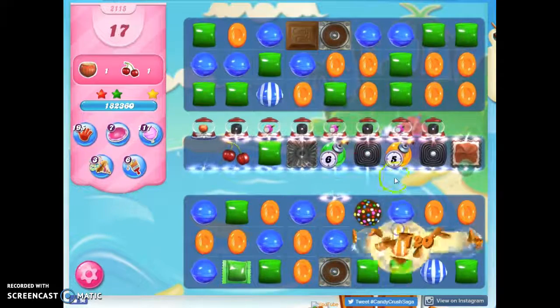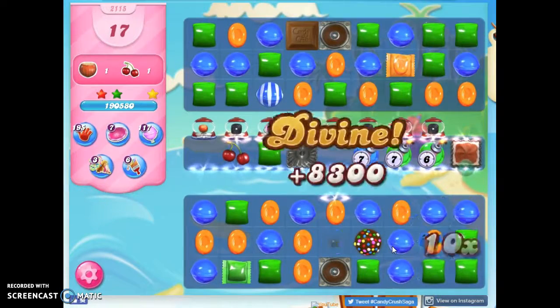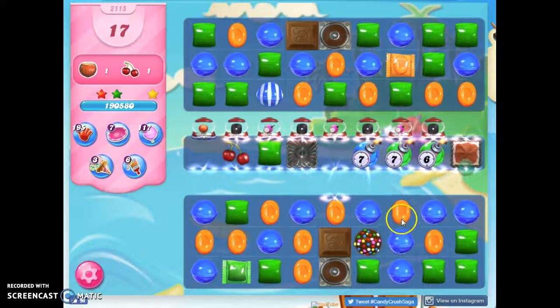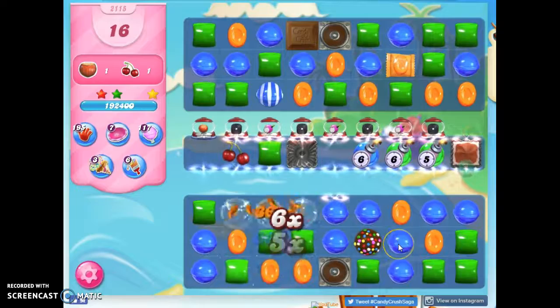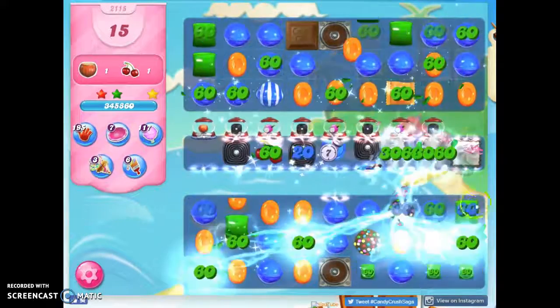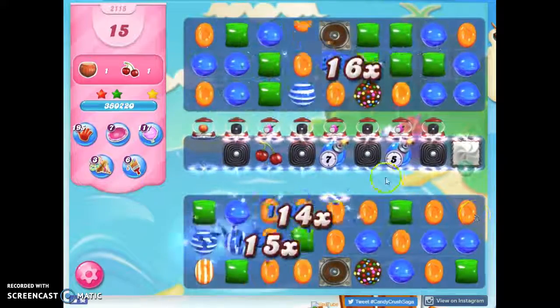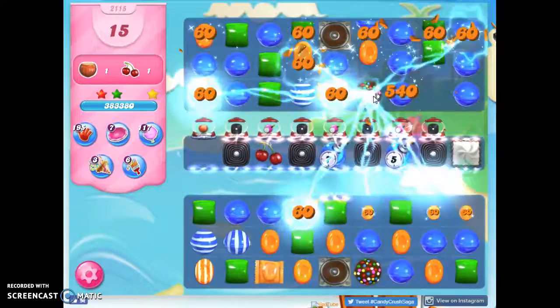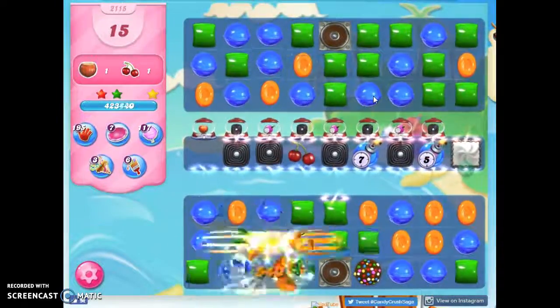Now I have another opportunity to set up a color bomb, hopefully with a stripe. I don't want to get consumed by chocolate. I don't get to choose the color, but it takes out the most prevalent color. Color bombs beget color bombs and other specials — that's what I'm relying on, the fact that I only have a few colors on this board.